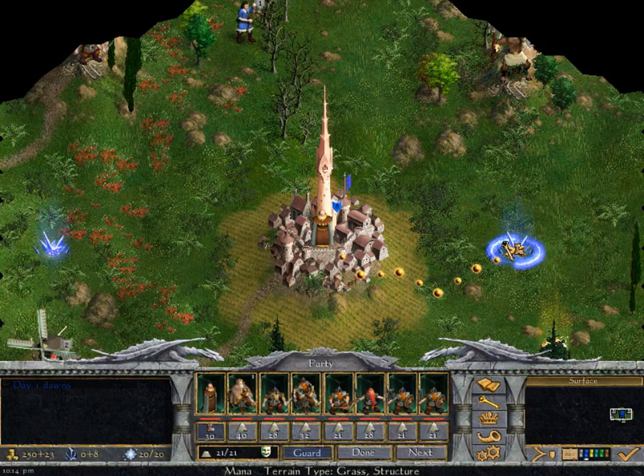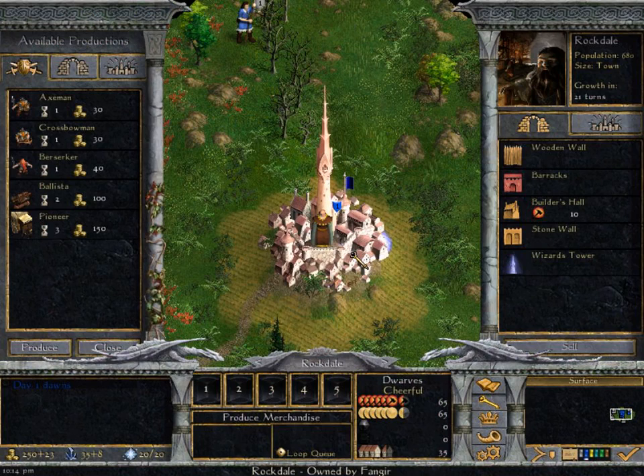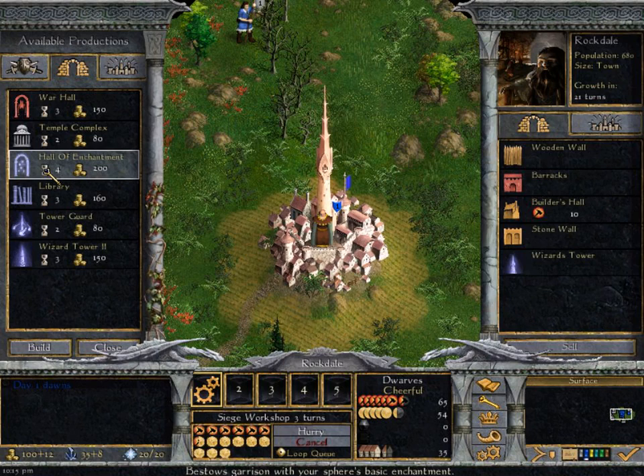We're going to move our army out there and pick up some mana crystals just lying on the ground waiting for us. Now we need to build something. I like to start with the siege workshop - mainly because it lets you build catapults, but honestly I don't care about catapults right now. What I do care about is that it increases our production overall. So we're going to build the siege workshop in Rockdale. You can queue up production here, so we're going to queue another unit as well.